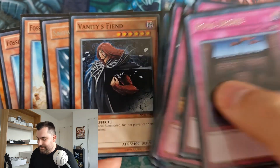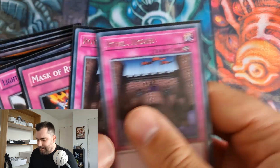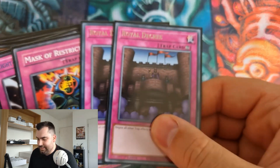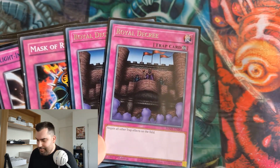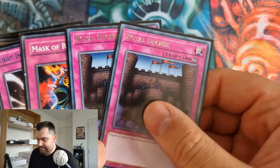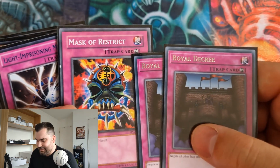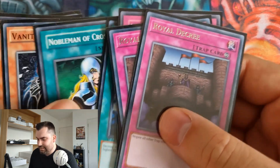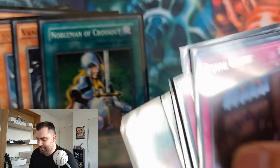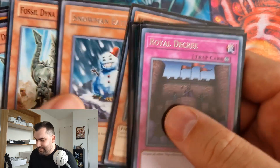I'd also swap Vanity's Fiend for another Snowman Eater, since when I did side in Vanity's Fiend it wasn't really useful. Royal Decrees were incredible and probably won me the finals against Oppression Wings — chaining Decree to Royal Oppression feels so good. Mask of Restrict also put in work against Frog Heroes, and Nobleman against Vayu Turbo, hitting all the Raikos out of the deck, was pretty nice.